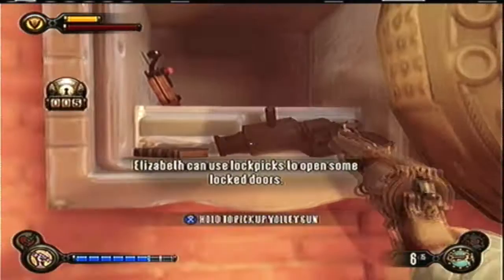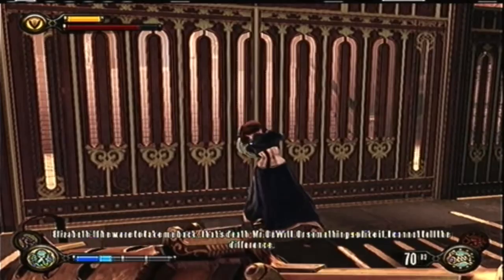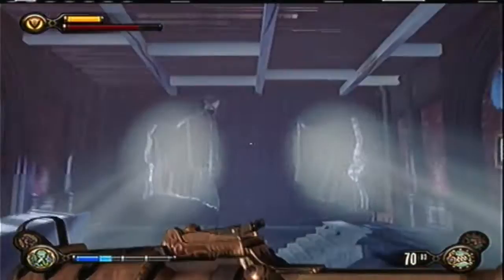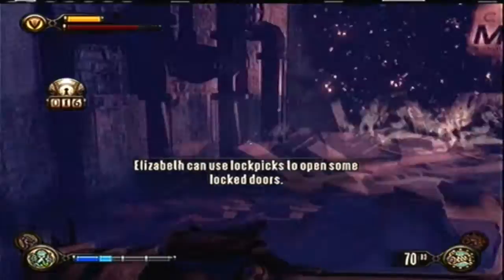The third one is in the Downtown Emporium, in that giant area where you fight a Handyman. You open this door to the far right of the Downtown Emporium, way down towards the end where you come through to fight the Siren. If you open this door you'll come down into this room with the sign Hudson over the building, and if you come over here by the sink you'll see a codex — this is the third codex.